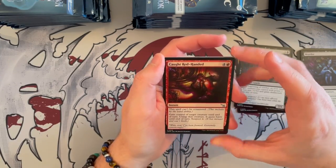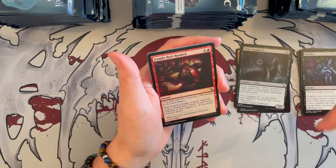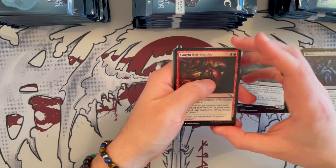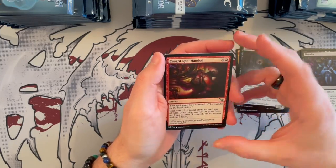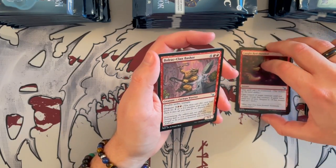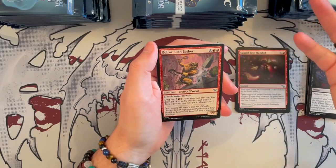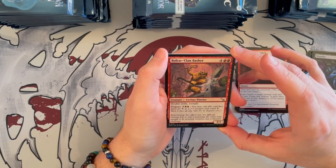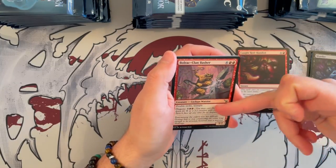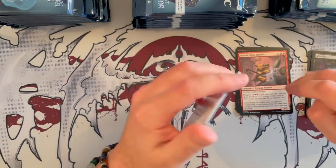Caught Red-Handed costs 5, it's red, it's an instant, and it cannot be countered — this includes ward abilities. They started adding this now in this expansion because of ward. Gain control of a target creature until end of turn, untap it, and it gains haste, then you suspect it. It can be a table-turner — I like having one of these effects if I'm playing the colors. Bulwark Clan Basher is a 3/2 that costs 6 with double red pip, has double strike and trample. It could be good if you manage to flip it around because of the double strike and trample. A lot of creatures are easier to kill where toughness is less than power.